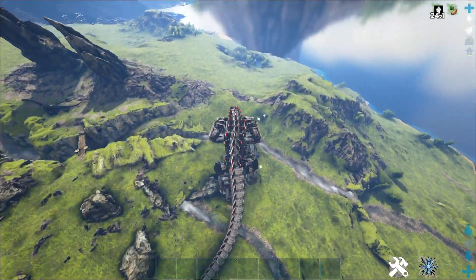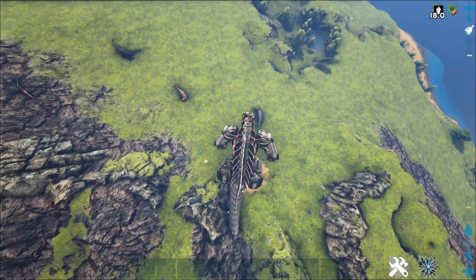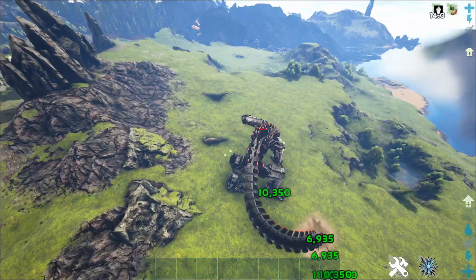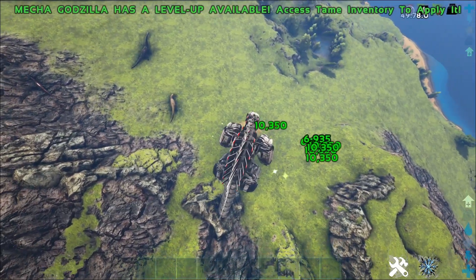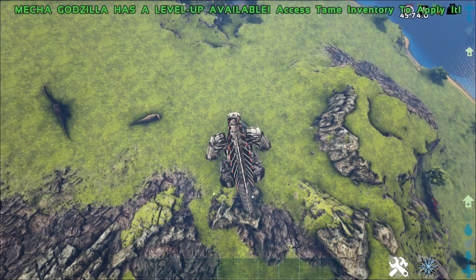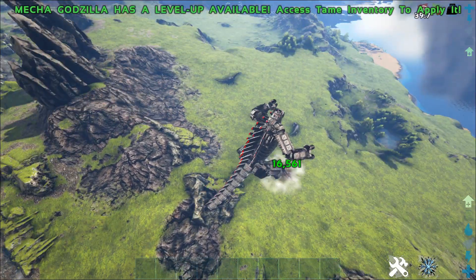I saw two Gigas over here a second ago, I want to fight these things. Let's do a little tail jab. Oh my good lord - did I hit the Giga? I did hit the Giga. X is the stomp - that does 16,000 with the boost. That's insane.